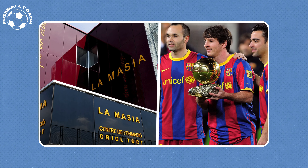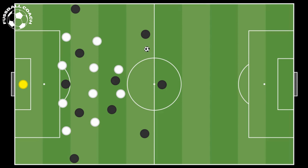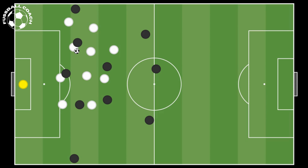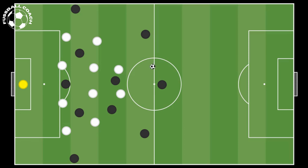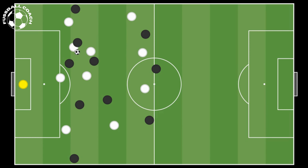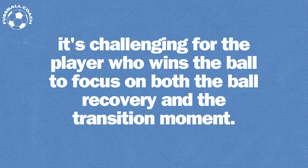La Masia, often considered the most famous football academy globally, teaches its players a key rule: the second pass is crucial. Barcelona's philosophy states that the player who recovers the ball doesn't have to start a counterattack right away — their job is done when they quickly and accurately pass the ball to the next teammate. Meanwhile, the next player can decide if a counterattack is possible by looking at where opponents and teammates are and the available spaces. This principle — the second pass determines whether a team counterattacks or retains possession — is flexible, but especially in tight situations, it makes sense, as it's challenging for the player who wins the ball to focus on both the ball recovery and the transition moment.